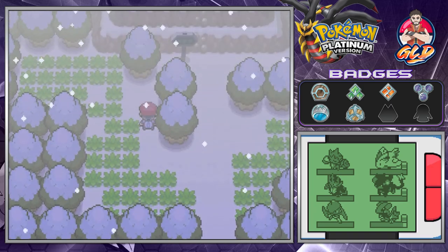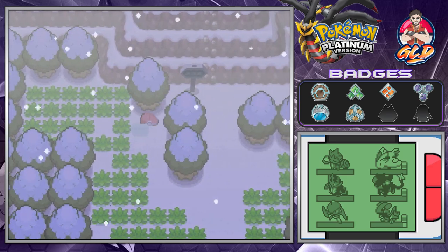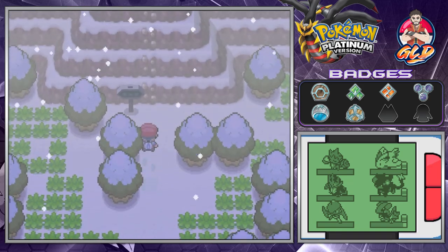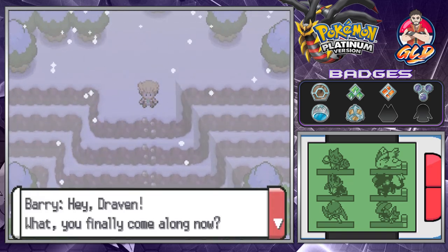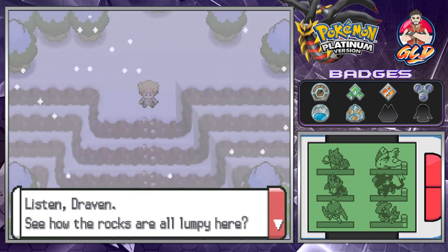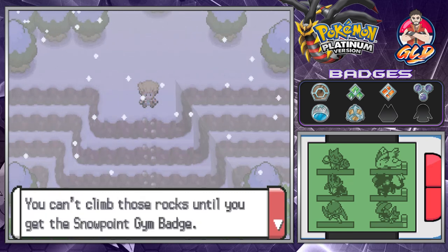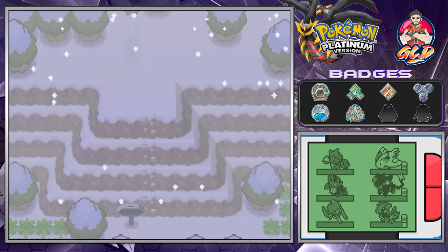The blizzard has ended. This whole place is annoying and you won't be able to find much, so I'm going to speed this up. At this location we're going to see Barry. He says 'Hey Draven, you finally came along - way too slow! Listen Draven, see how the rocks are lumpy up here? You can't climb those rocks until you get the Snowpoint Gym Badge. Anyway, I'm off - Team Galactic, I'm coming for you!' Well, I hope you get your butt kicked!